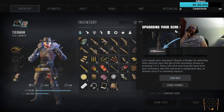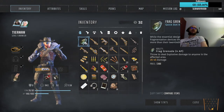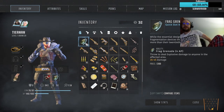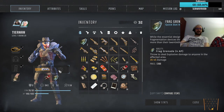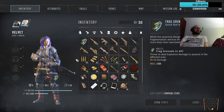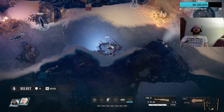Press Tab, then left click and drag the item from your inventory to equip it. These are the grenades — throw to deal explosive damage to anyone in the affected area. Grenades are super useful.